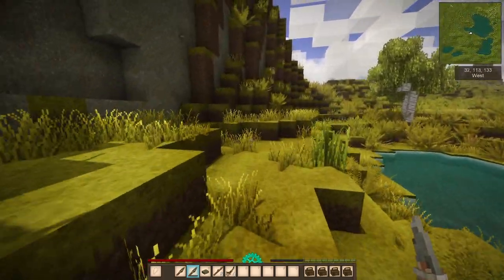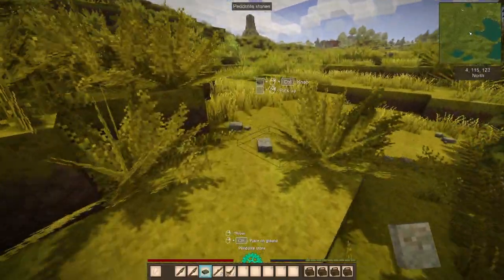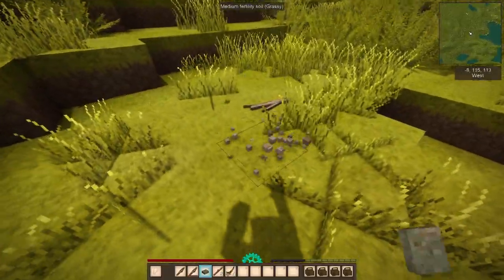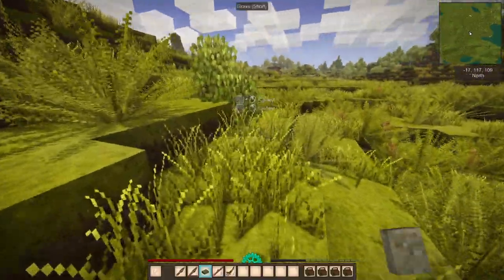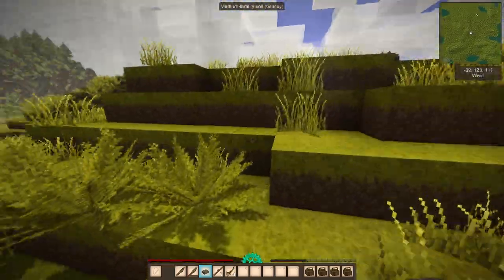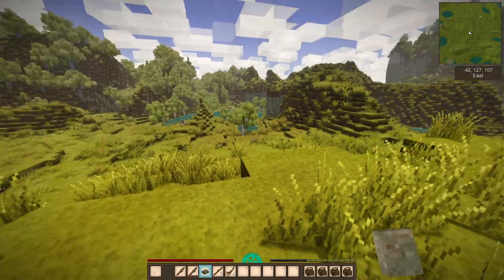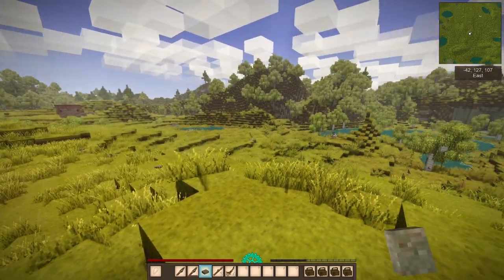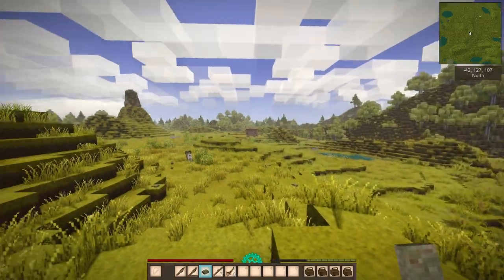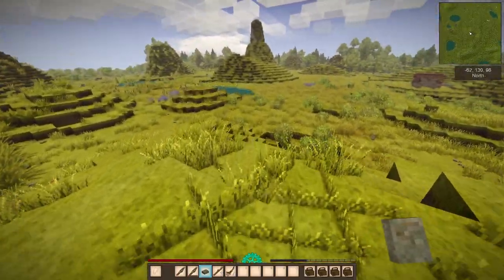I'm going to grab a couple of roots as a backup. What we want to do is set up a basic base of operations. We need more flint, and we can always use more sticks. Once we find a little more flint and a nice place to set up home, we'll get back to it. This area looks like a pretty decent place to start building — a little lackluster on the trees, but we'll figure something out.